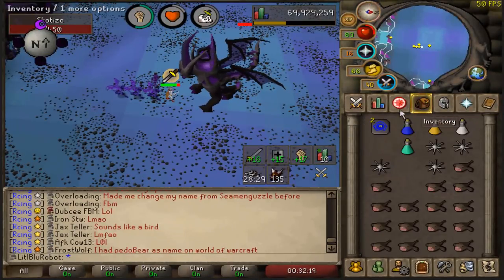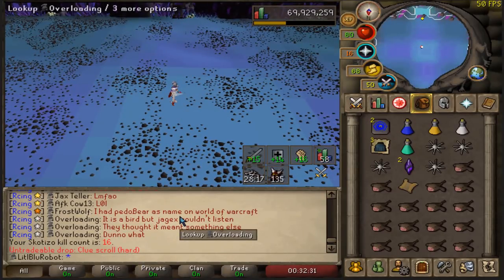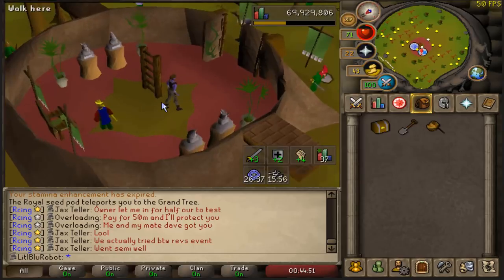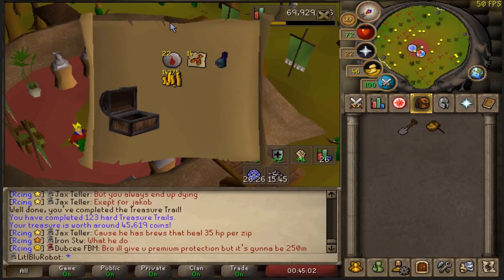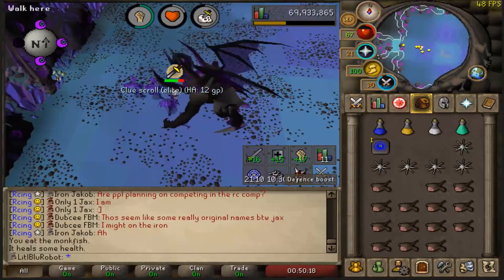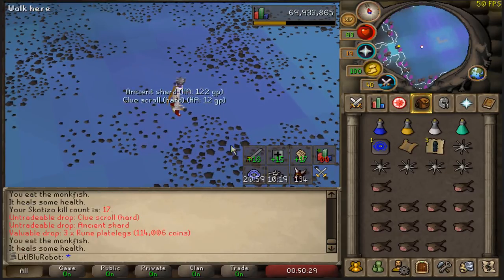I forgot to bring my elite so that I could drop it, so we're not going to be getting an elite from this guy, but at the very least we'll be getting a hard. Rune plate skirts - so close. Do I need rune plate skirts? No, I need rune plate legs - so close. Here we have the hard casket. This was actually a really long clue - like six or seven steps, it was insane. Third age lobsters. Is that just a regular rune full helm? That was not good. One, two, three clues though - hell yeah. And I brought my elite this time. We didn't get one, but we did get rune plate legs, which is something I did need for my clue scrolls, so that's nice - I don't need to go buy them anymore.